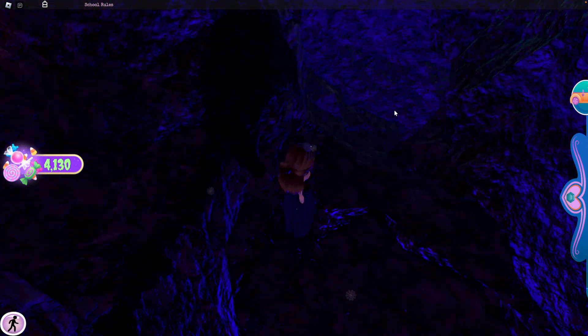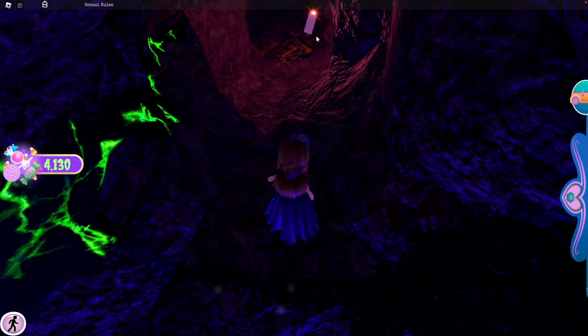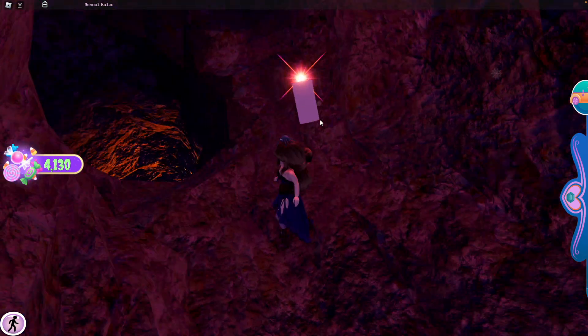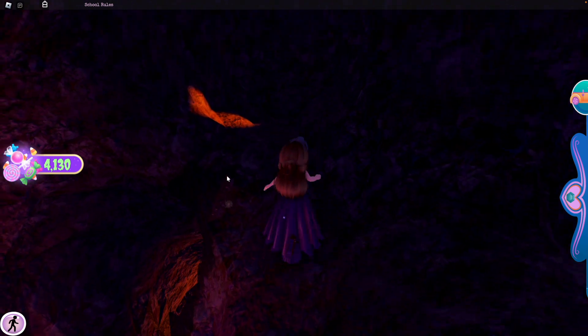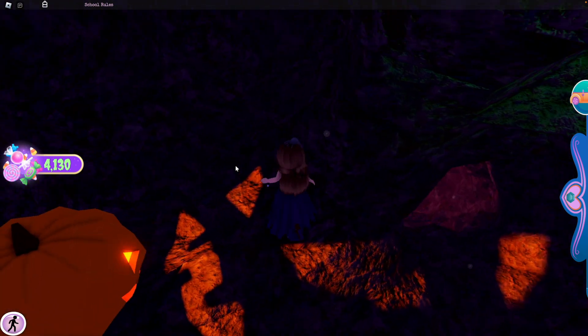You'll see another little hole and a lit-up pink cavern with a candle. You want to go through the cavern with the candle. Don't go down that little hole — you're going to want to go up and go straight, where you'll see another pumpkin.